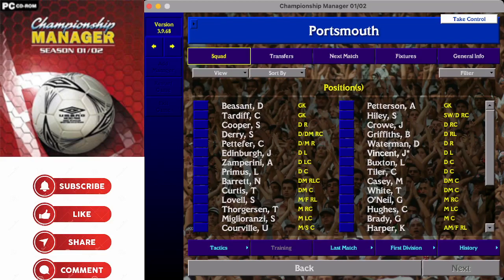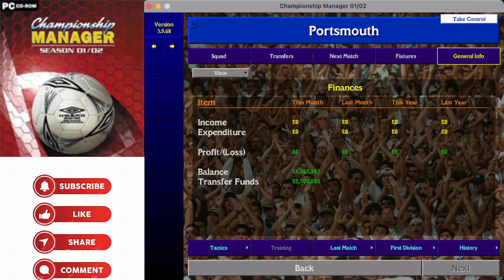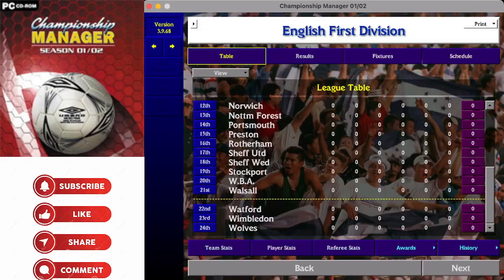Portsmouth - 2008 FA Cup winners - and they are in the second tier as we start here. Playing at Fratton Park, a 19,400 all-seater stadium. Training ground listed as adequate - 12 out of 20. Milan Mandarić is in charge, Harry Redknapp is director of football, and Graham Rix is still managing a football club before troubles caught up with him in later years. 4.36 million pounds in the bank and two and a half million to spend.